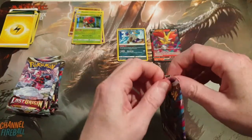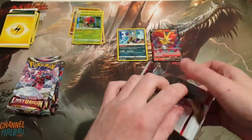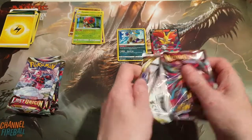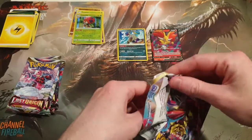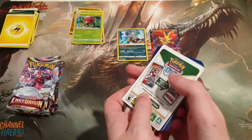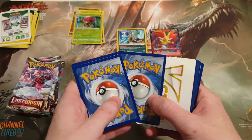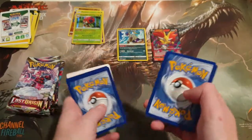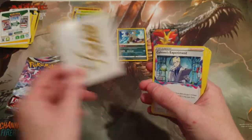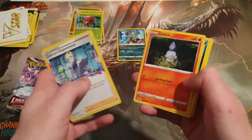I'm guessing that apart from the actual full art cards, there's not really too many other important cards in sets usually. Is it more of a general trying to balance the game with certain cards? We got one of these V-Star energy cards apparently — there we go. It's a lovely little card there.